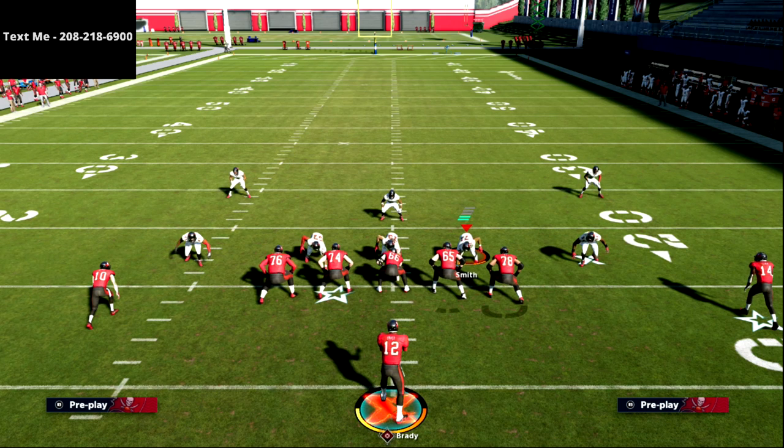In this video we are in our five wide receiver trips offensive scheme. We'll be talking about the play Curl Flat — it's one of my favorite spacing concepts in the entire game. I want to remind you to text the word 'madden' to 208-218-6900 because we're releasing this whole scheme in our text message membership, along with over 20 other schemes, all free.